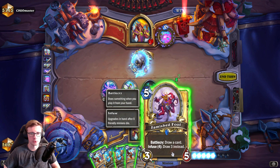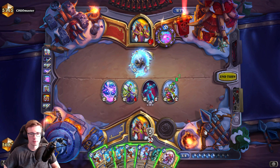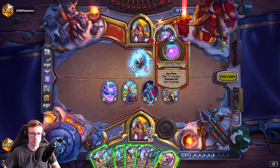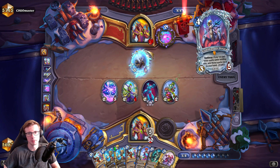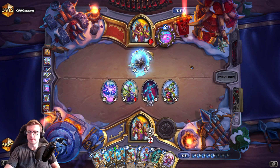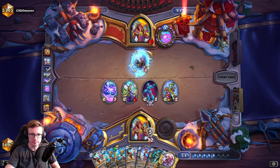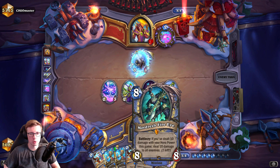I could go for the Famished Foul to be honest, but maybe that's a little too greedy. If he plays the apprentice he's just gonna kill that, so maybe not. Okay, that's a nice burn - yowza, that's a pretty nice burn. And we are one hero power away from Mordrish.